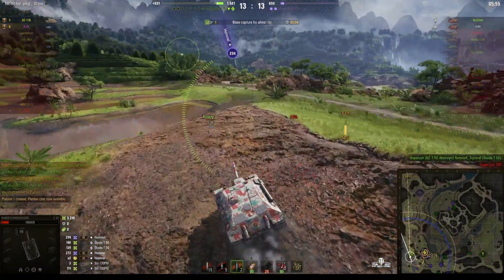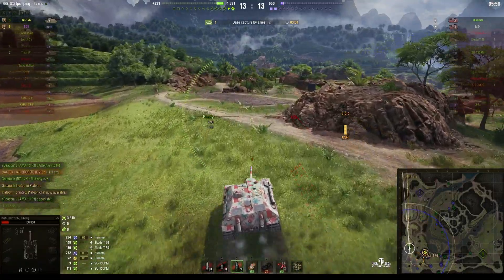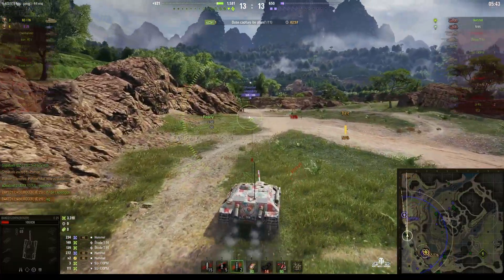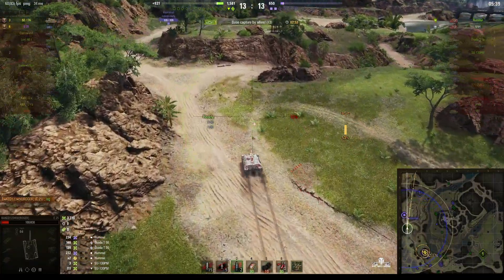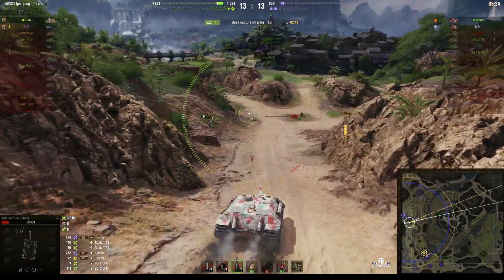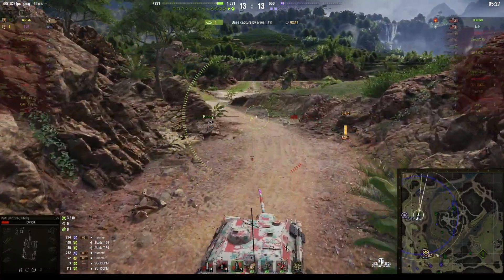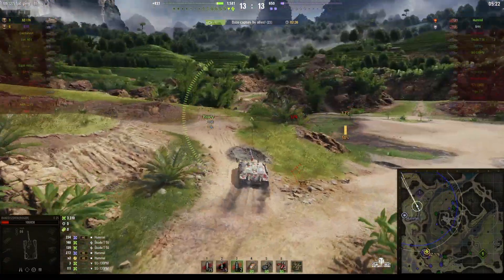There's the Hummel. He's got the potential to pick up a Radley Walters if he can kill both enemy arty, and of course it'll be a Pascucci's as well. There's the Hummel setting himself up to ambush with a shotgun. He's going to come around and attack from the rear — the Hummel is probably expecting somebody to come straight at him, so Baked is going to surprise him by coming up from behind.